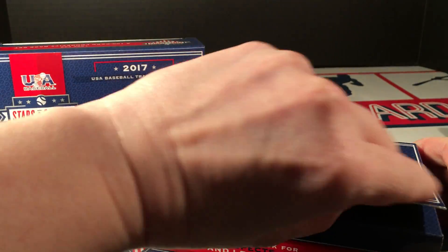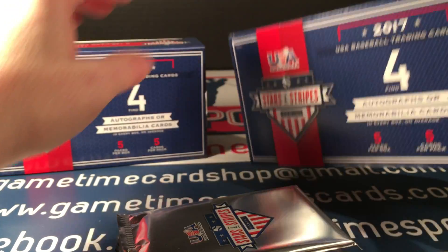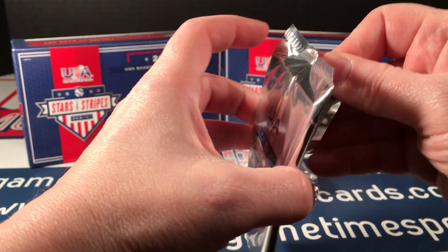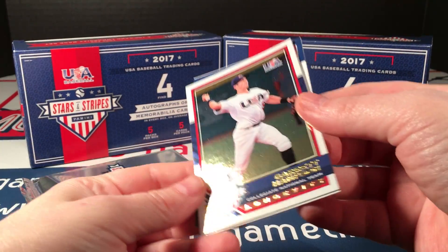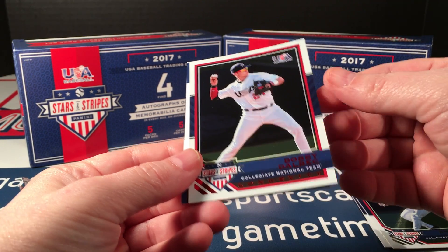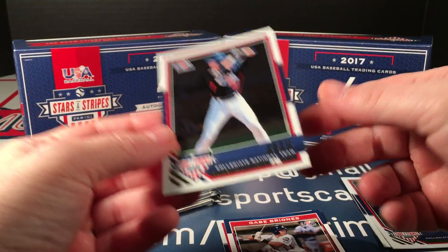It has red parallels numbered to 249 and blue parallels numbered to 249. Here are our five packs — here we go. Box number one was really good; it had a nice Evan White on-card auto and a Brendan McKay blue Longevity parallel. First pack: Garrett Hampson, Anthony Greer, a red Bobby Dalbeck, Gabe Briones sticker auto numbered 199, and Seth Beer.